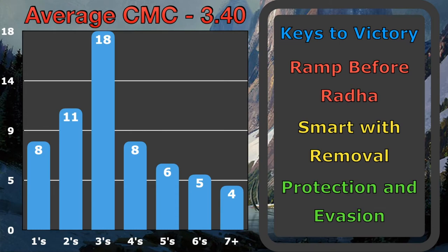The average converted mana cost of this deck was 3.4. Keys to victory: ramp before you bring out Radha. I had the temptation to bring out Radha early to look at the top and maybe play a land off the top, even if I had ramp or lands in hand, and games tended to not go as well when I did. Just play your ramp, play your things out, and then bring out Radha afterwards to hopefully get a little bit deeper into your deck.